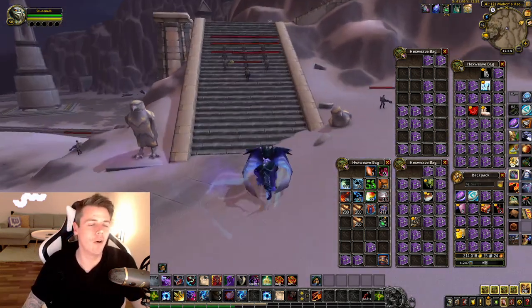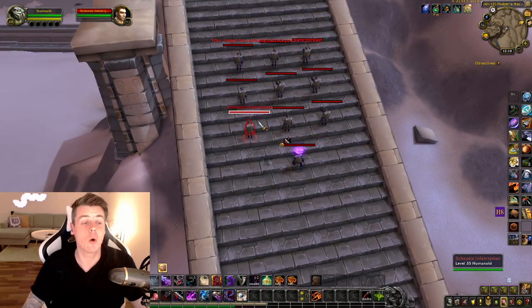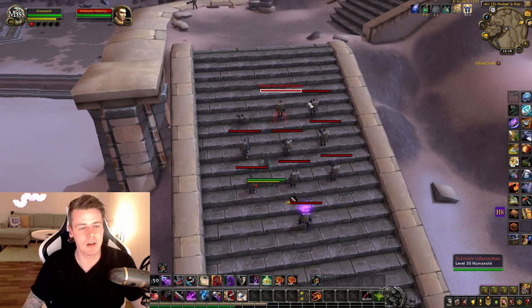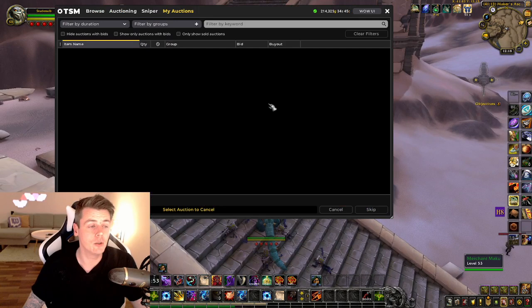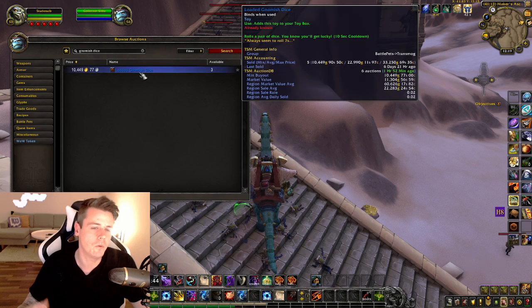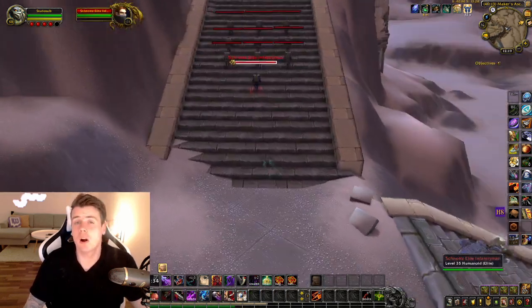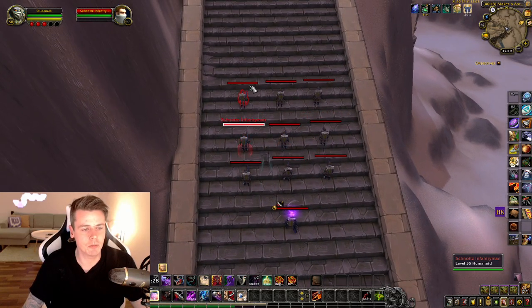The last farm — as you can tell by my bags — is pickpocketing mobs to get the toy the Loaded Gnomish Dice. This area I'm in right now is the best location to get it. It's a toy only obtainable through pickpocketing, and the average price I've sold them for recently is almost 23,000 gold each. You have to be a Rogue to do this, and you can do it on a trial character even.